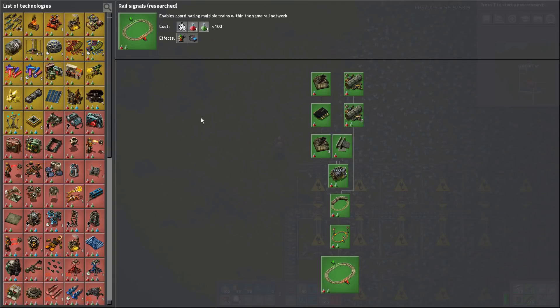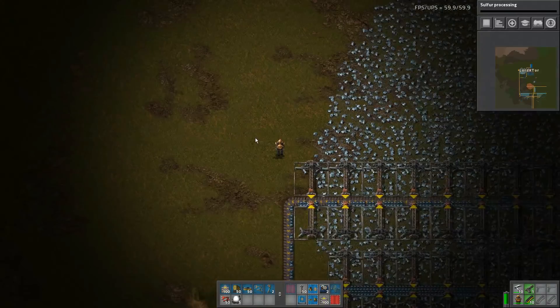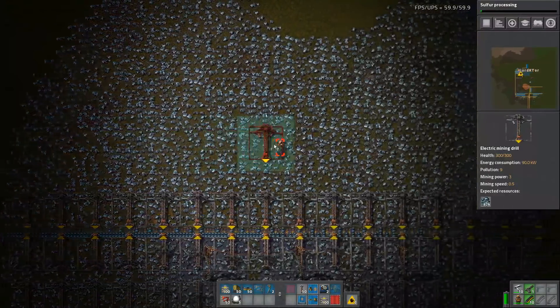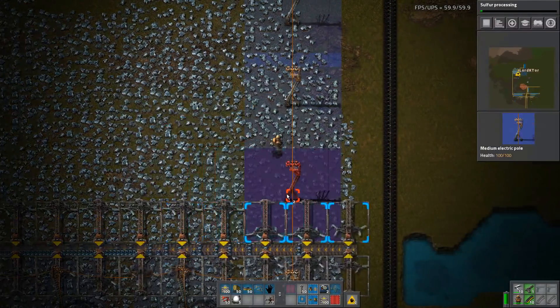A tech has been done. Is there anything obvious for the rails? Braking force we can't get yet. Fluid wagon. We could get sulfur processing — that's always a useful one with the oil tech. We do actually need to get steel on as well, so I need to start supplying the steel area.